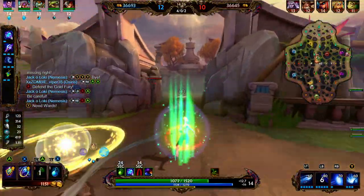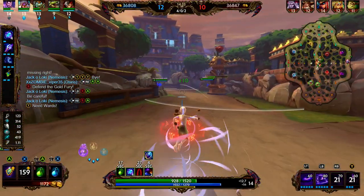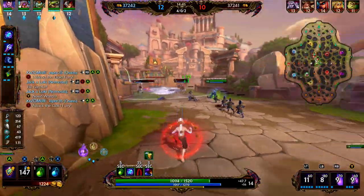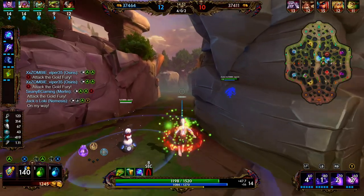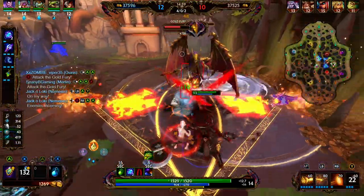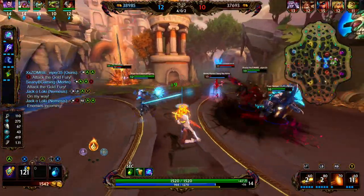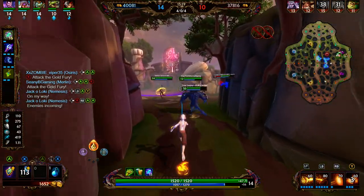Here comes the CC chain — we're going to fall back a little bit. We do not want to use our 3 aggressively. We use our Beads to avoid the Isis stun. Good call by our solo lane — if they're going to hide under tower, we should go for gold. We're able to get it. Isis is weak; Nem's able to clean it up. Good team fight by us — that's two down on the enemy team, we have five up, so any fight is going to be a good fight for us.